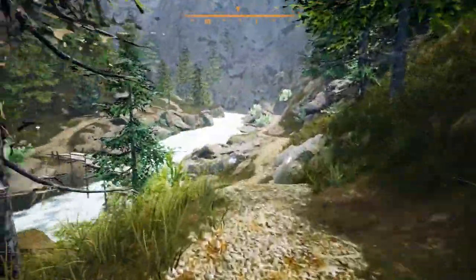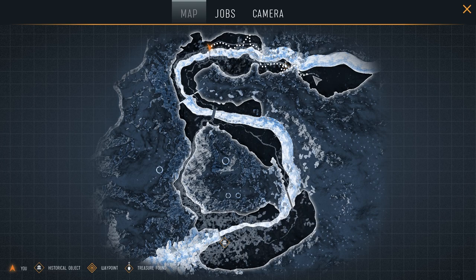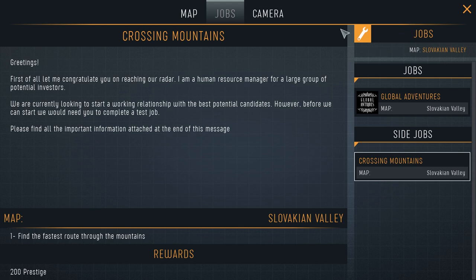There is a map in the game. Press M to open it — we can see where we started, dotted dots showing where we've been, and little dig markers. It means you don't have to grid it off, though you tend to come back multiple times with different detectors anyway. There's a building of interest on the map, and a symbol denoting a historical object. One of our jobs is find five treasures in the Garda Valley — we've found one of five for 3,000 prestige.